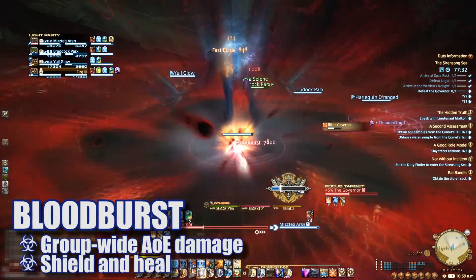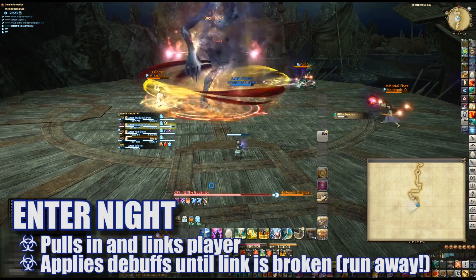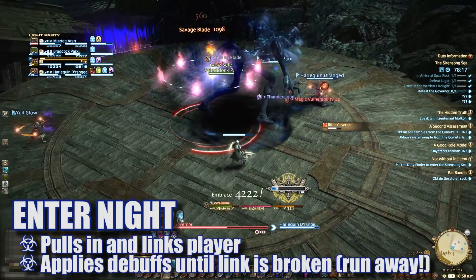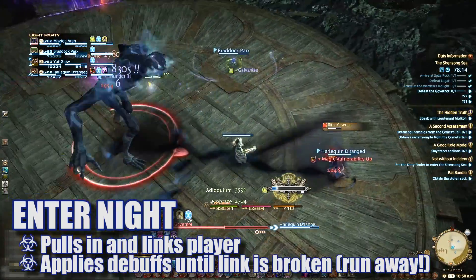Blood Burst is a group-wide AoE blast that healers will need to be ready to heal through. Enter Knight will target and mark a player, pulling them in and applying a stacking magic vulnerability up debuff. To avoid excessive stacks, the affected player should run away from the boss. These players will be more susceptible to damage, so healers beware.